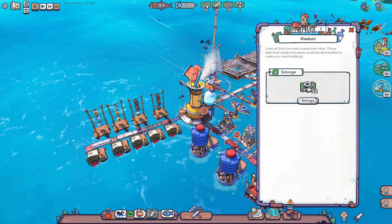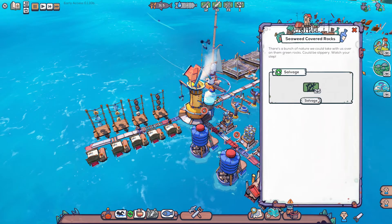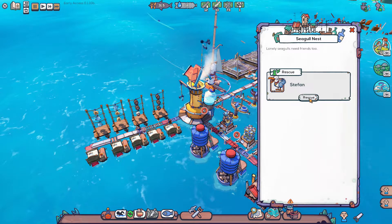Let's see what we got here. Whoa, a bunch of metal scrap! So that's what we'll need to do next — make a metal shop. Seaweed-covered rocks — okay, this is where we get the seaweed. And Stefan! Oh, I love Stefan. Lonely seagulls do need friends too. Let's rescue you.